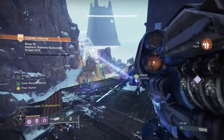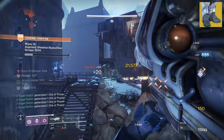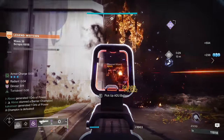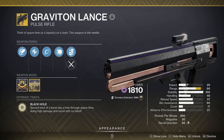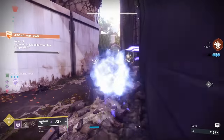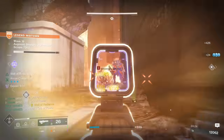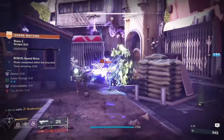First up, we have our Hunters. I've seen a lot of people on the Orpheus Rig hype train — it's easy to use, refunds 50% of your super, and generates a ton of orbs. But Drfalcon's Hauberk not only provides ridiculous add clear, it can also rival Orpheus Rig for super regen when paired with Graviton Lance. Graviton Lance has received several major buffs and shines in add-dense activities. The combination of Drfalcon's volatile and the Cosmology perk creates a chain reaction of void explosions that can lock down entire enemy spawn points on their own.